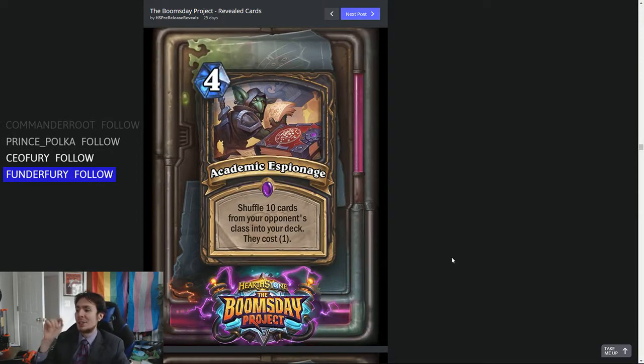4-mana Academic Espionage: Shuffle 10 cards from your opponent's class into your deck — they cost 1. The problem I see with this is that it's not cards from your opponent's actual deck, and random cards aren't really very good most of the time.